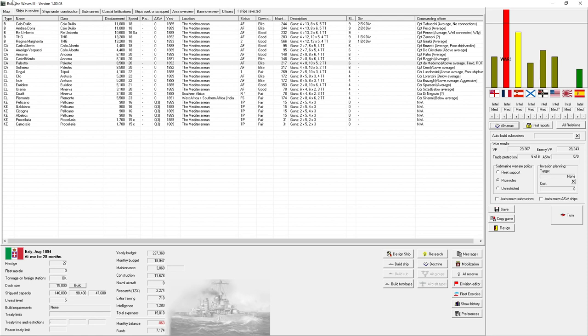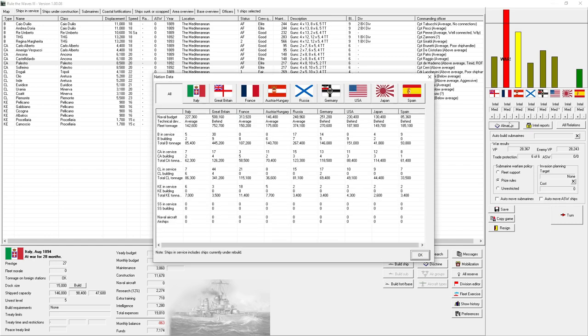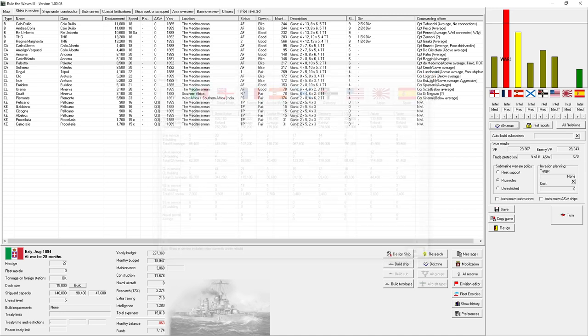Hello everybody, it's the Historical Gamer once again. Today we are returning to Rule the Waves 3, our let's play series, playing as Italy. We're at war with France and the war is going pretty well — the French have no battleships left, no armored cruisers left. Victory points are pretty much neck and neck: 28,367 to 28,243.